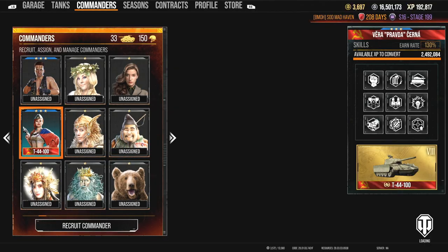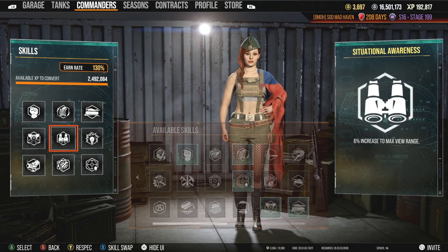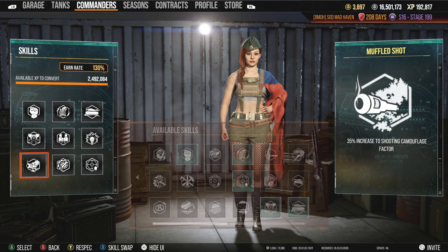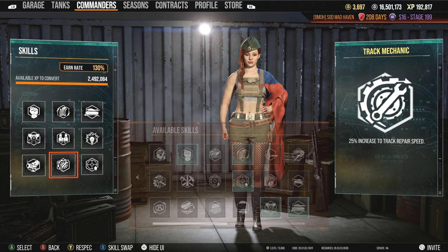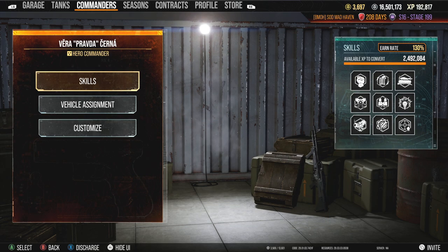Let's take a look at this commander as well if you guys want to use this camo crew. Born leader, rapid loading, camouflage expertise, silent driving, situational awareness, sixth sense, muffled shot. Honestly, I don't think muffled shot in this tank would be beneficial due to the fact that it is a 100mm — track mechanic and steady aim round it out.